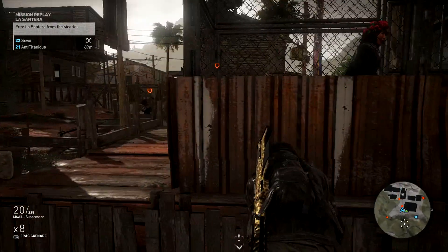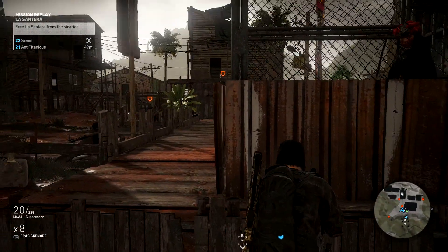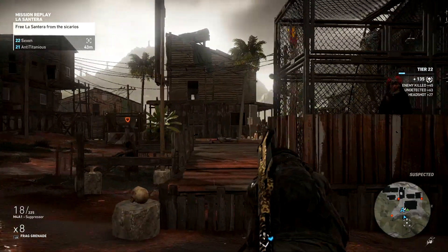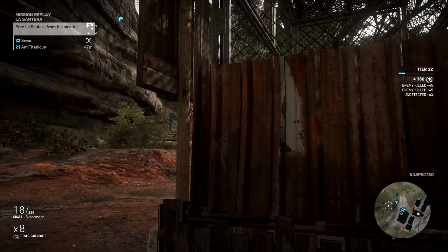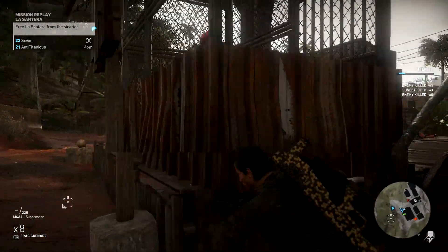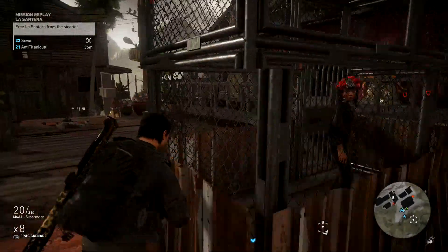They've also fixed the glitch that caused numbers not to be displayed on enemies while using sync shot. For PC players, they fixed a bug where the reverse vehicle camera would start stuttering — that's been prevented. They've also fixed the helicopter mouse steering, which would remain active after switching the control scheme to Classic — when you did this it would basically glitch out, and that's been fixed.